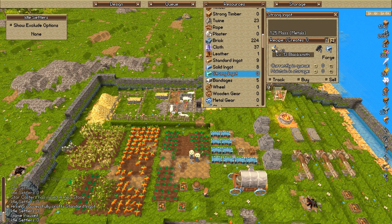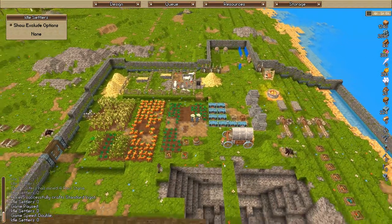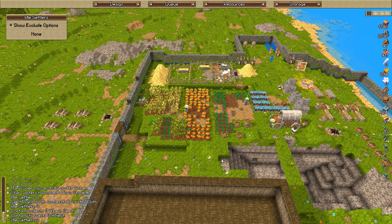The only downside is we need to get the blacksmith up to level 13, which he's not at right now. But if we get him up to 13 we can make our strongest equipment right off the bat. So we're going to sacrifice all the standard ingots to make solid ingots, then turn the solid ingots into strong ingots, and then we'll be set up properly for the next level of equipment.